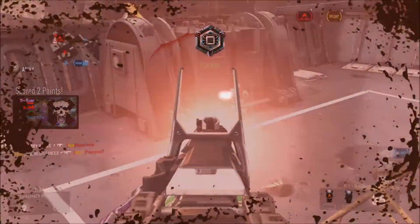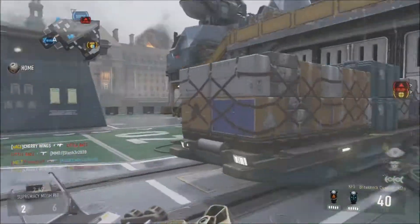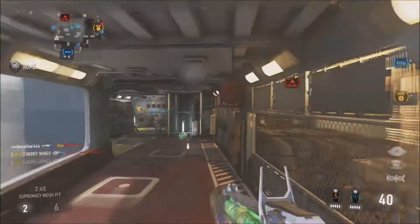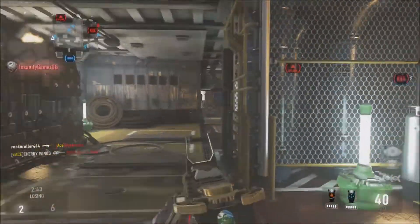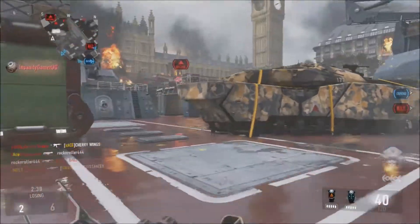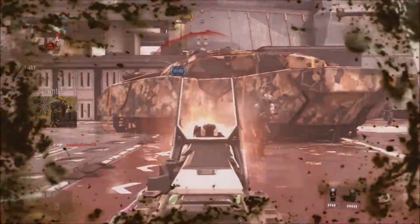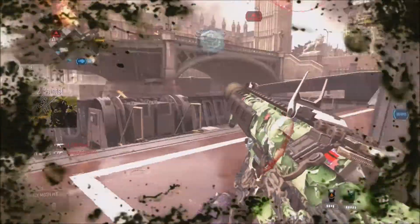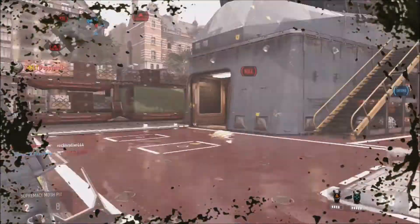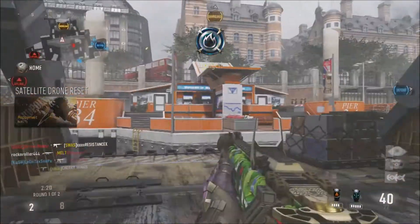Let's go, let's get this point — that's what I'm talking about! Good setup there with the Overclock and the XO Stim. That's a good setup for Uplink — you get to move fast with the ball, and with the stim since you already get extra health from using the Uplink ball, I think it's even more health using the XO Stim ability. That guy almost killed me — I thought for sure I had him. That would have sucked if I hadn't gotten that kill.